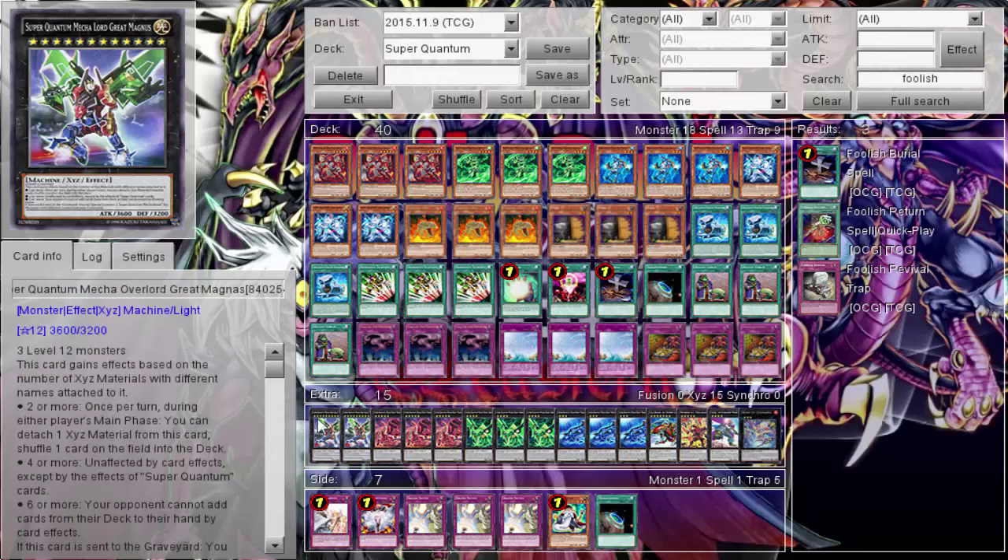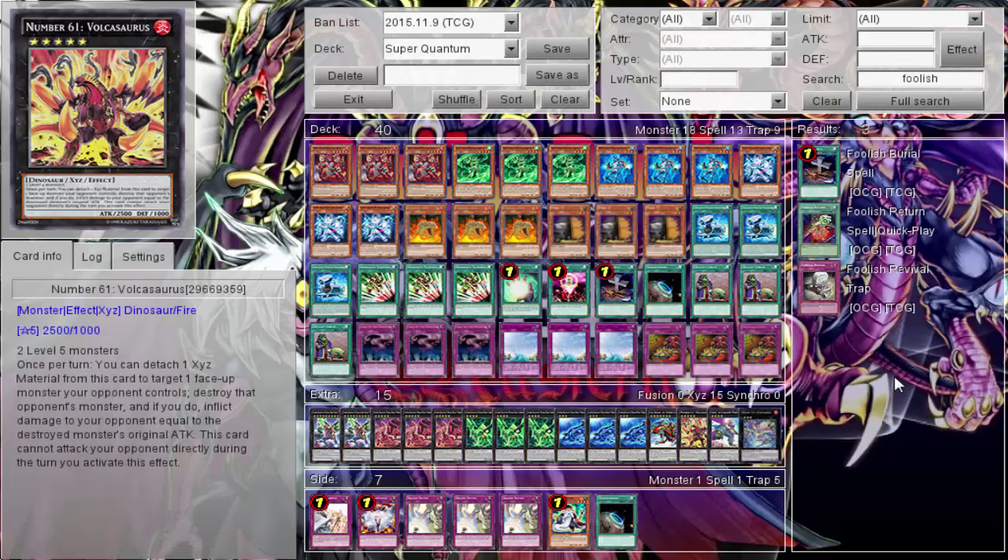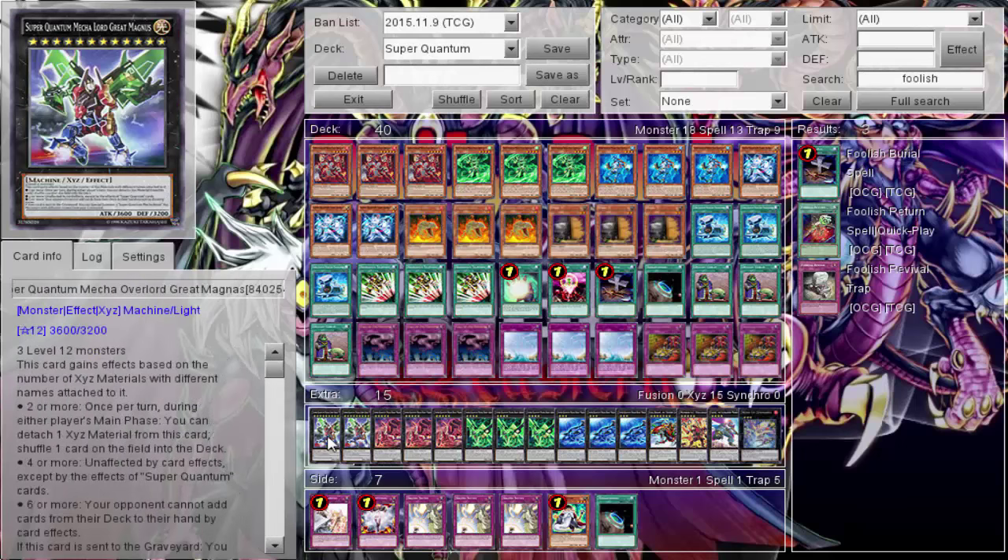Make sure you have zone space for the Megazord because the field spell actually summons the monster — I had a situation where I had the requirements but all my zones were filled and couldn't use the field spell. Anyway, there's the deck profile for Super Quantum. You guys can take it, change it up, and play it — it was a pretty fun deck. Hopefully I'll have the same success with Moonlights, busting out Leo. Thanks for watching and thanks for all the support — see you guys in daily duels for the first of many Moonlight duels.